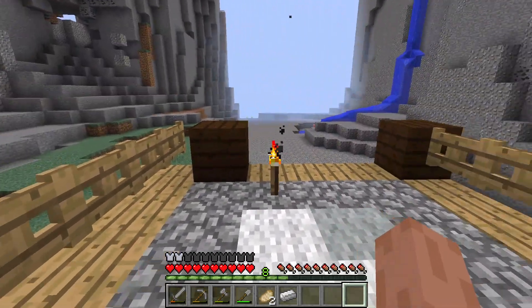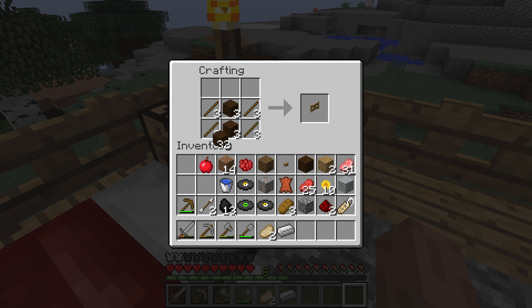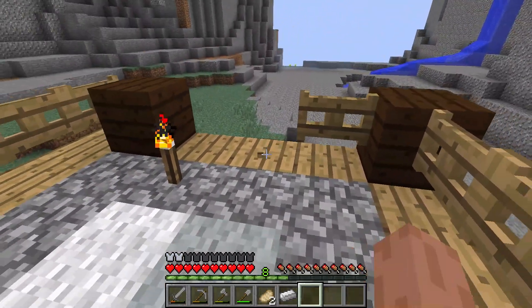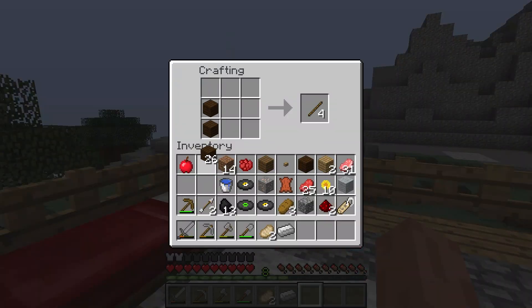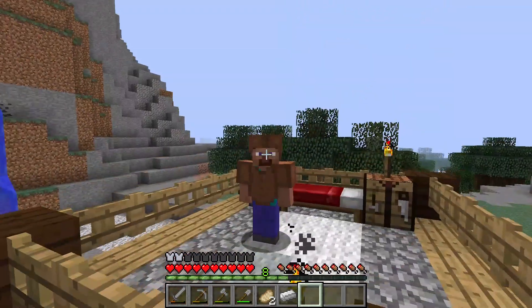That's odd — is it that shields haven't been added yet, or is there a different recipe? I guess we'll never know. Let's make some more fence gates. There we go — placing them in. That should work — just a couple more. More sticks, another fence gate, and one more. There we go.